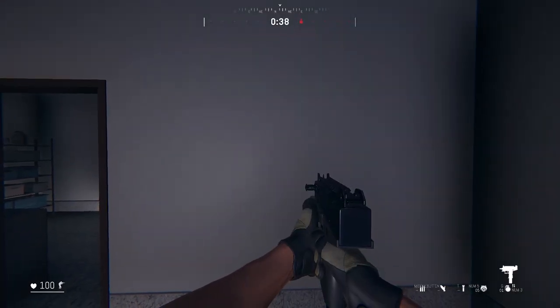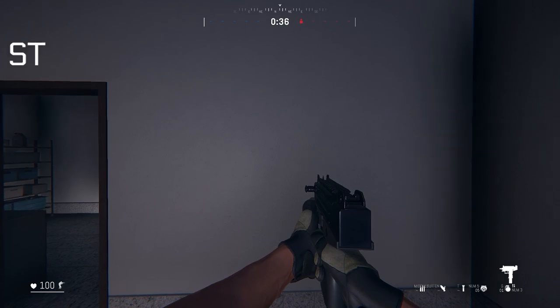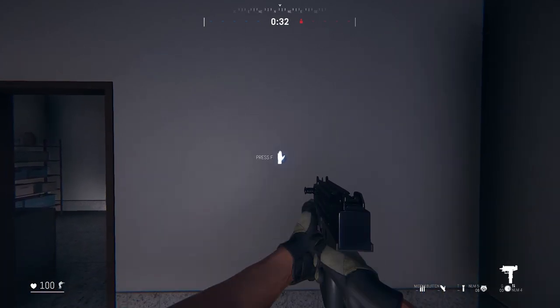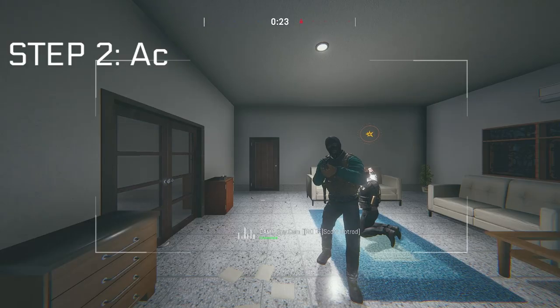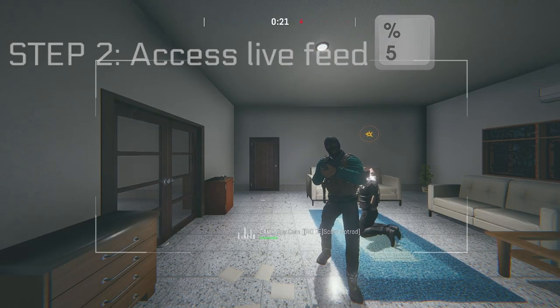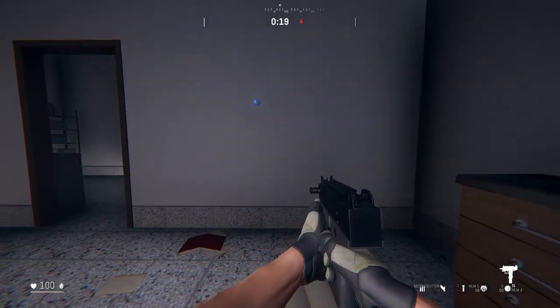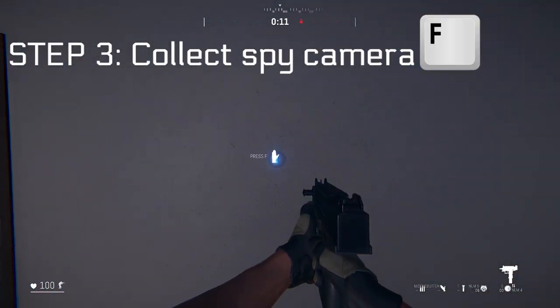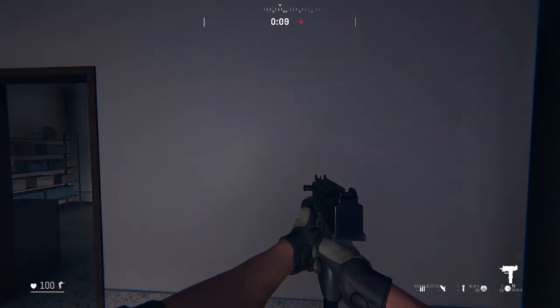Operating the spy camera is fairly easy. Step one: make sure the spy camera is selected and then press G to throw the camera. Step two: press 5 to access the security camera and navigate left and right to find the camera. Step three: get close to the camera and press F to collect it, should you want to place it somewhere else.